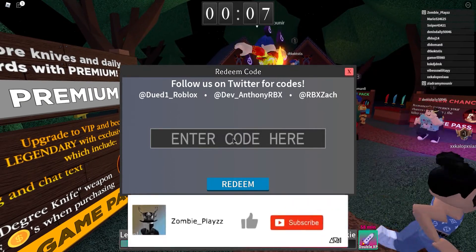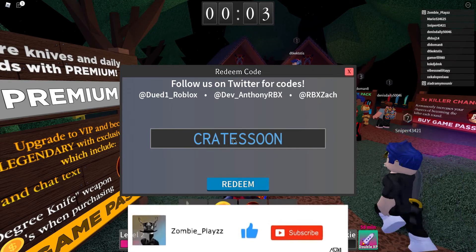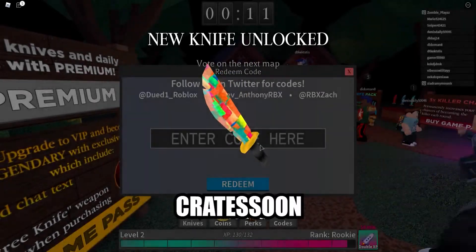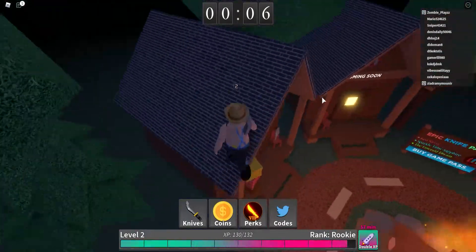So the next code is going to be, all caps: CRATESSOON, with no space. So redeem that. Crates are coming soon, and I got a new knife from that. You get new knives from all of these — that's awesome.